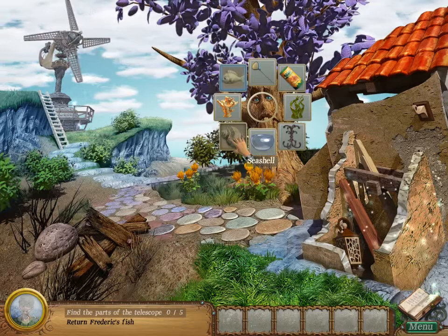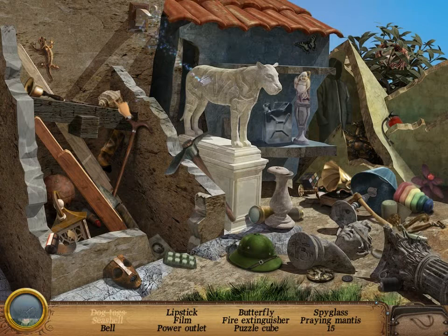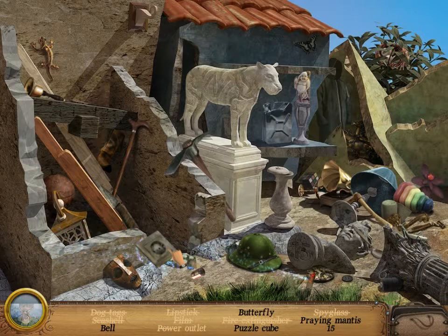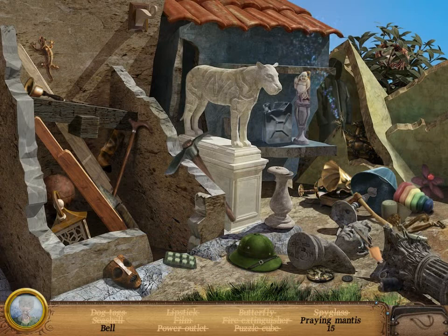Seashell is here. Dog tags. Yeah, the seashell. A bell. Telescope part, I guess. Lipstick. Film. Power outlet. Butterfly. Puzzle cube. Praying mantis and 15. Praying mantis and bell.